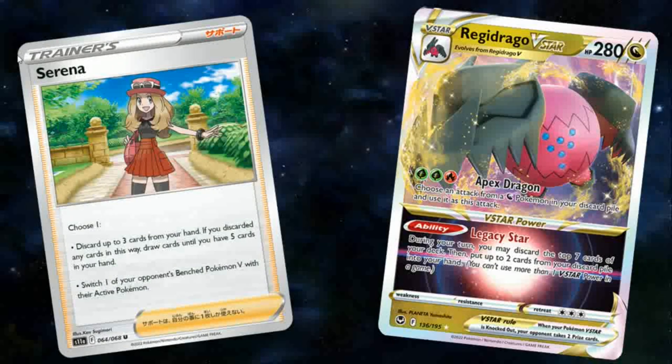Serena is a new Supporter card that's very good as well, with 2 different effects you can choose from. The first is: discard up to 3 cards from your hand; if you discarded any cards in this way, draw cards until you have 5 in your hand. This is very powerful because it will allow you to discard other Dragon Pokemon that you can copy with Apex Dragon. The second effect is to switch one of your opponent's Bench Pokemon V with their Active Pokemon. So Serena can essentially act as either a way to discard multiple Dragon Pokemon, or as a way to pull up a Pokemon and KO it using Apex Dragon.